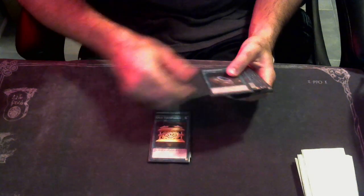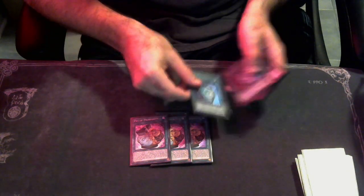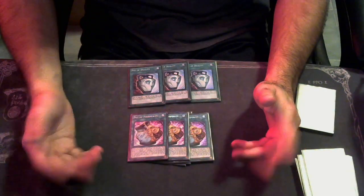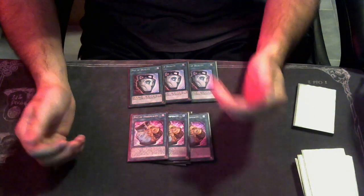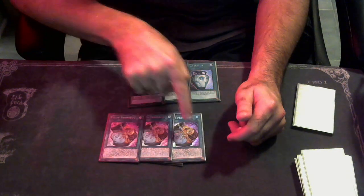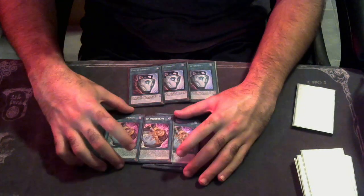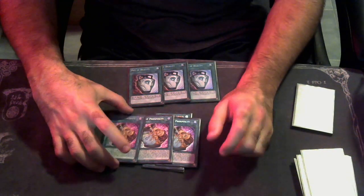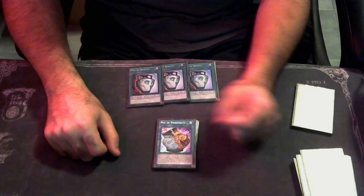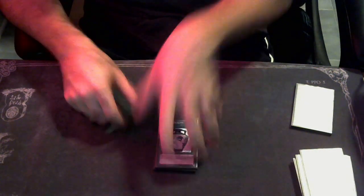We're playing one copy of Call of the Grave, one copy of Gold Sarcophagus, one Terraforming, and three Pot of Prosperity and three Pot of Duality. For those cringing right now — yes, this was expensive as hell: $132, $135, and $135. I ordered two from one seller and one from another; homeboy literally made me sign for it — I don't blame them. I've seen builds play Avarice — if you have Avarice, sure, play it — but if you've got Prosperities you really, really need to play Prosperities. It's just that good.